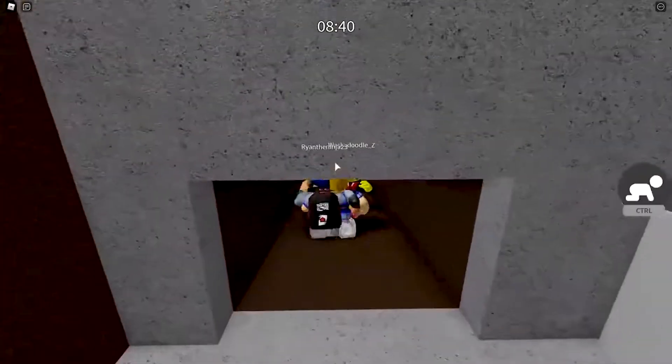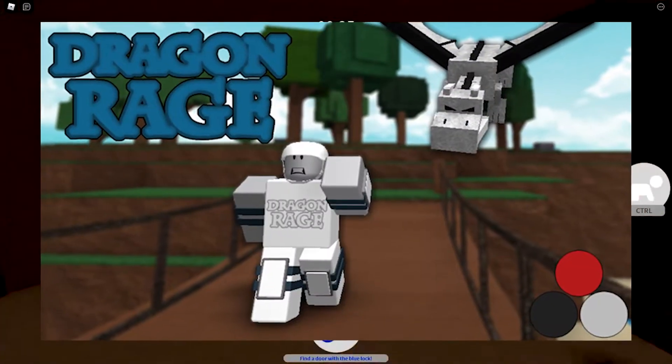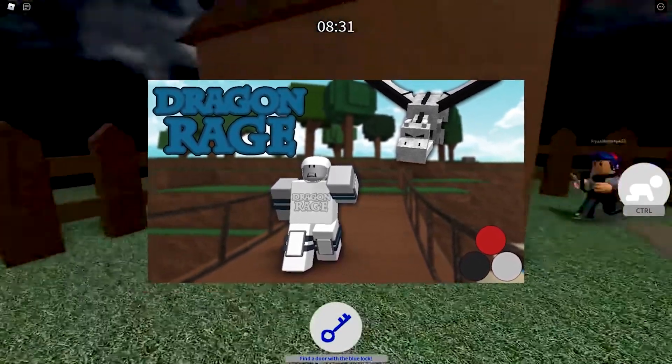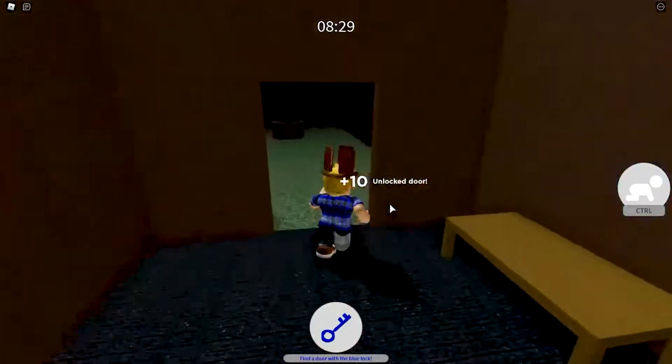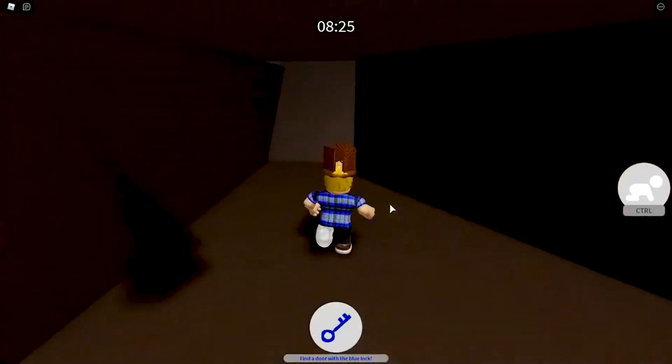Number 11. Dragon Rage. Dragon Rage is a game created by a user called Tiger Code. It is currently on version 1.16 and was last updated on June 11, 2016. The objective of the game is to stay alive as a dragon destroys the terrain around and under the player.